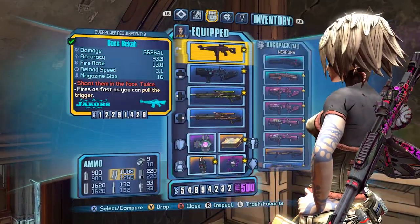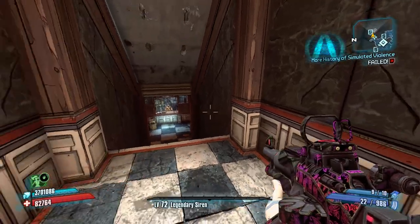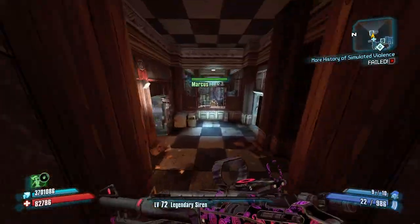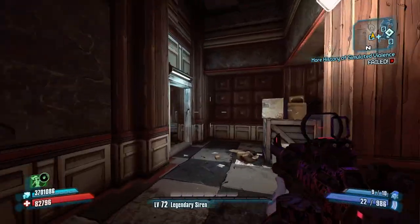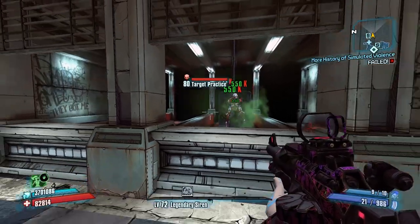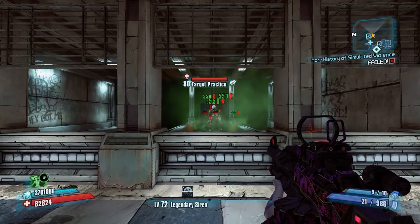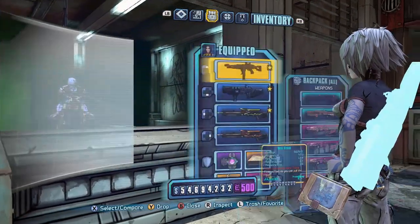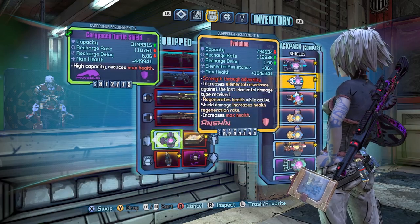Let me actually turn this off — what is that going to be down to? I still have health left here and I have a really big shield capacity. And I do not have Immolate. So turtle shields still work in OP. It's just the Hoplite that doesn't.